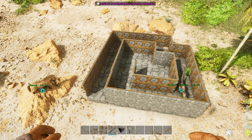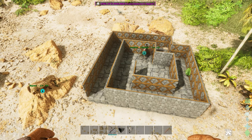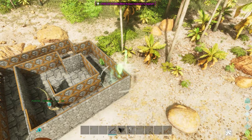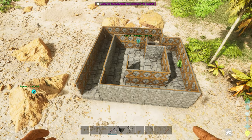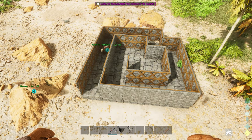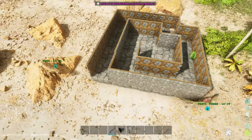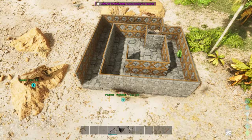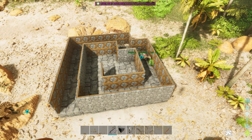But with tamed creatures, check this out - this raptor manages to figure out how to get in and out of a little maze that we've constructed here. And can it get out? There we go. Now this is definitely a game changer. I feel I'm going to be using pack dinos more. I want to see how they track and move, but I'm liking it - this is 100% an improvement over the original.